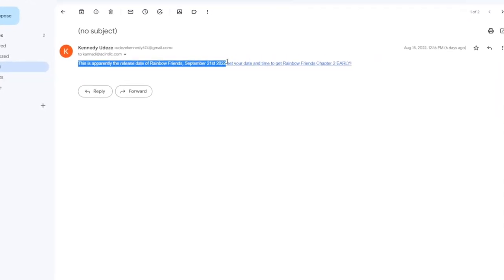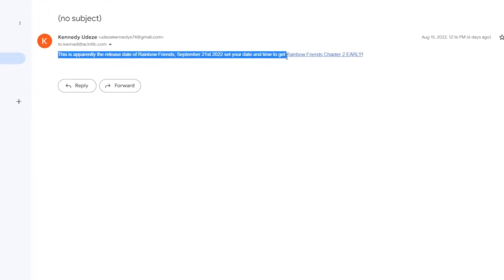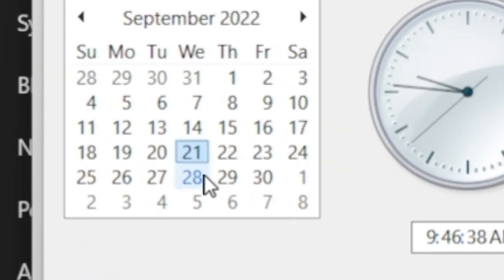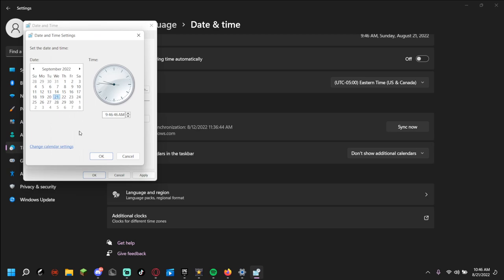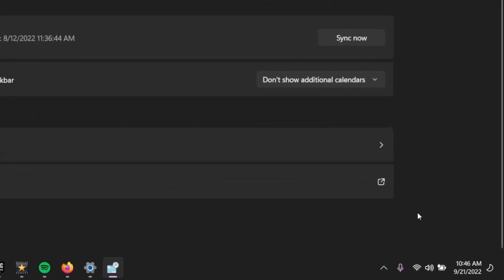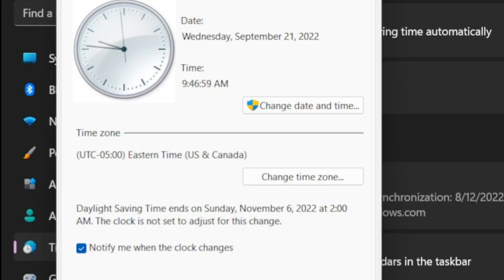This is apparently the release date of Rainbow Friends Chapter 2 — September 21st 2022. Set your date and time to get Rainbow Friends Chapter 2 early. I feel like it's really fake, but I'm gonna do it anyways because I do not want to let my biggest fans down. They said September 21st, which is one month from today. I'm gonna press okay — boom, now we are in September 21st 2022. Let's go to Roblox — are we going to get Rainbow Friends Chapter 2 early?